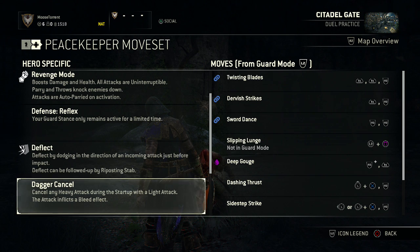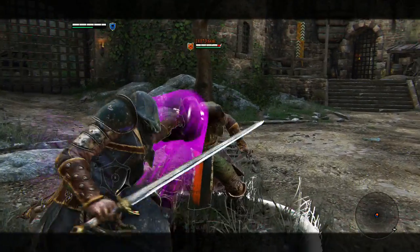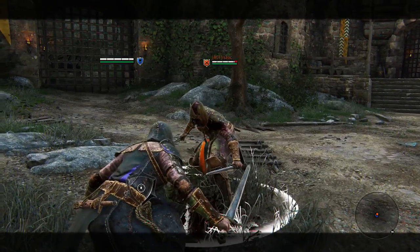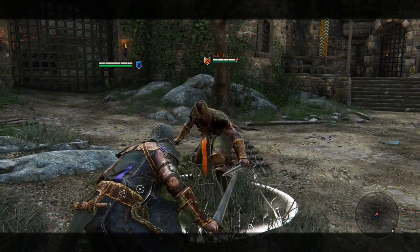She also has the dagger cancel. You can hit R1 after an R2 heavy attack to switch it into a bleed attack. So you go for that heavy attack and then hit R1 right away. As you can see, she fakes with the right hand and goes in for a dagger stab that causes bleed with the left hand. Pretty cool.